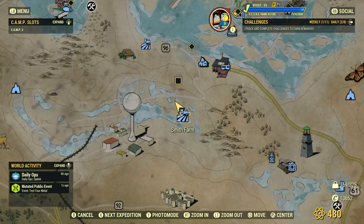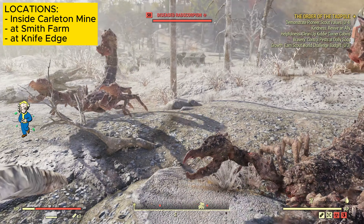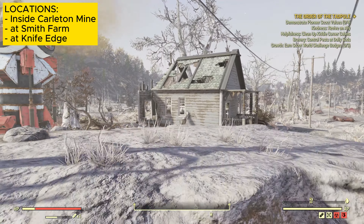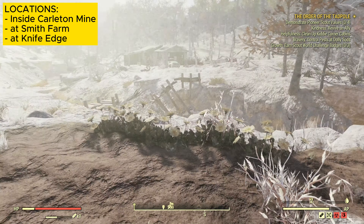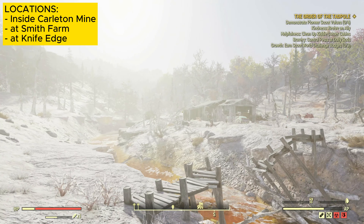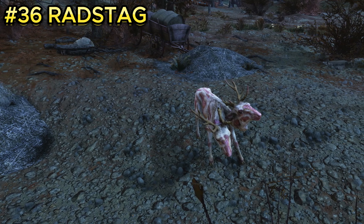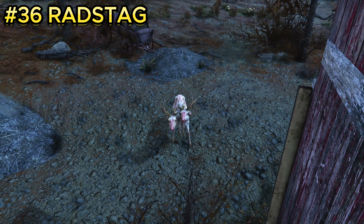Enemy number thirty-five is the rad scorpion — don't underestimate them as they do pack a punch. They are located at Smith Farm. When you spawn in, rad scorpions will usually greet you near the house and across the water by the shed. There will be about three to four at this location.